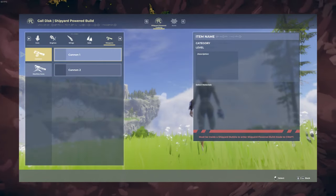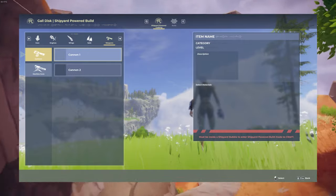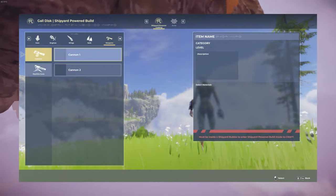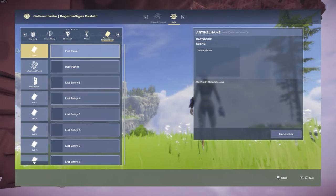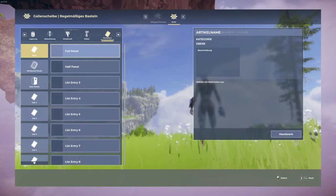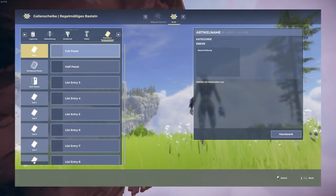We also get to see the shipyard powered crafting menu, which contains different categories such as the core, engines, wings, sails, and weapons — which include two total: the cannons and machine gun categories. Lastly, they have one more image showing off the UX format in a different language, which is likely just to represent how the different naming will look in a variety of other languages than English, so that anyone of any background will be able to eventually play and understand the game.